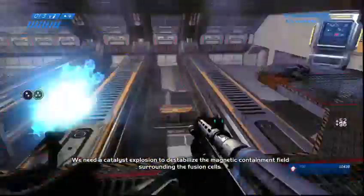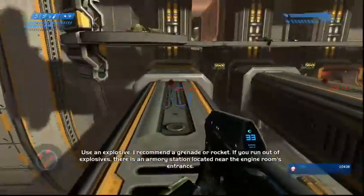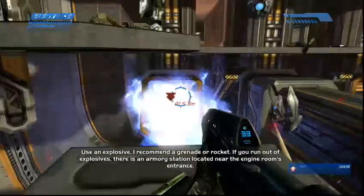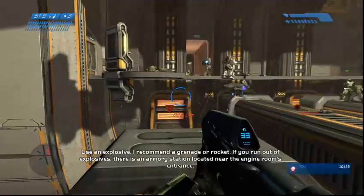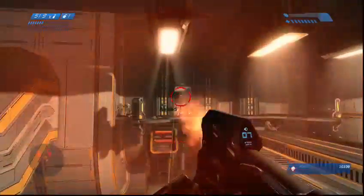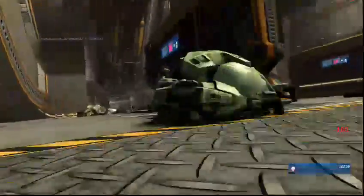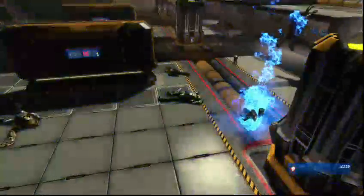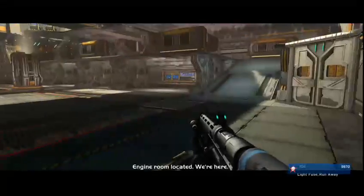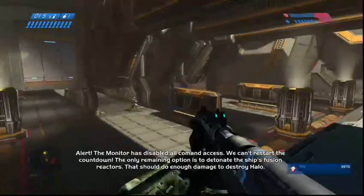I'll open the vent and throw a grenade in the hole. We have a straight shot into the fusion reactor. Using a catalyst explosion to destabilize the magnetic containment field surrounding the fusion cells. Use an explosive — I recommend a grenade or rocket. If you run out of explosives, there is an armory station located near the engine room's entrance. Fuck. Does a plasma grenade not work in there? I don't know, I haven't done this in a long fucking time. We'll see if we can find that armory, because I said there's an armory.